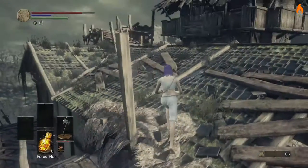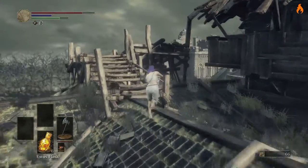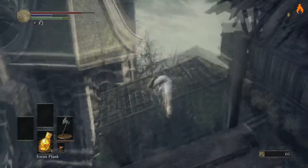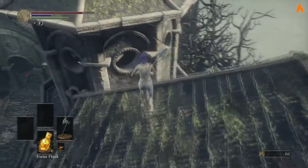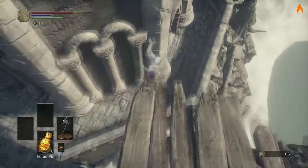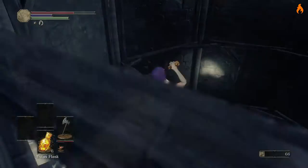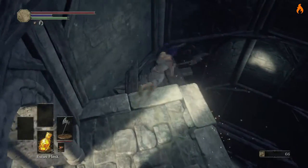As we come up on Flynn's Ring right here, we're going to pick it up. What it does is it lowers your equip load but it increases your attack power up to 15%, which can be really huge, especially for as early in the game as you can get it.